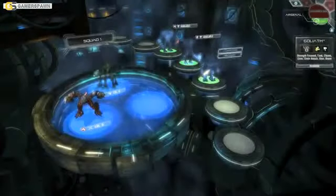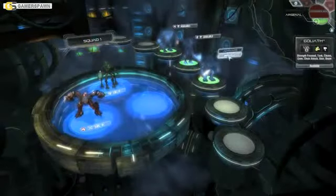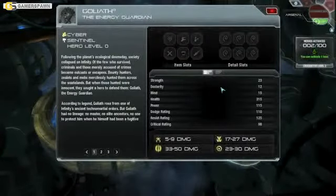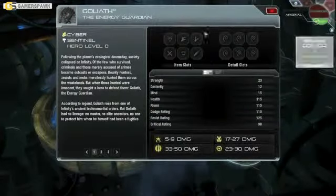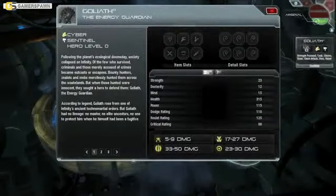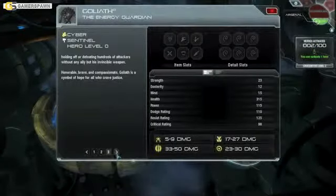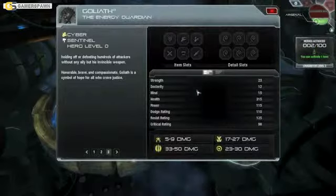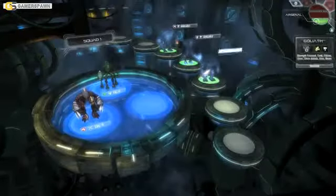The player gets to put together a squad of three heroes. Players can switch between these three at will, which allows you to use the hero that best fits the situation you're in. This is not a mindless process, as every hero has his benefits and weaknesses against enemies. Heroes are divided into three different classes and five different types. This, together with the customization, means that every hero is truly unique, both in playing style and look.